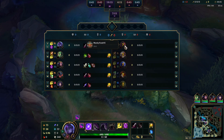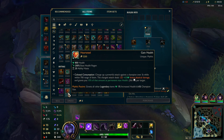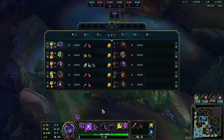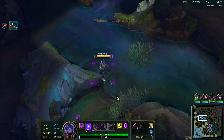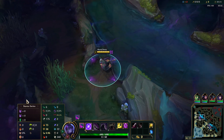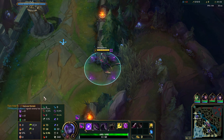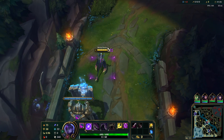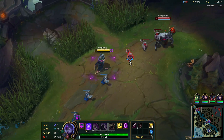We're facing a Scion, so Heartsteel is going to be clutch — he's not really going to be able to kill us once we get a crazy amount of HP. The runes are Conqueror, Triumph, Alacrity, Blast, Conditioning, and Overgrowth for extra tankiness. Nothing too crazy. Now it's all set, focus on the game, and we just scale.